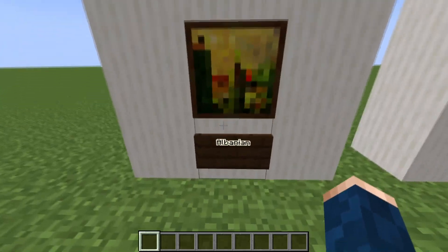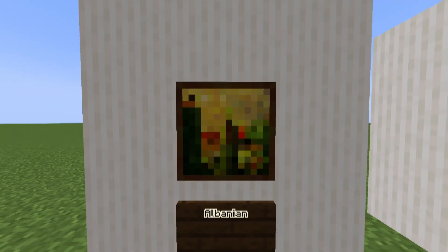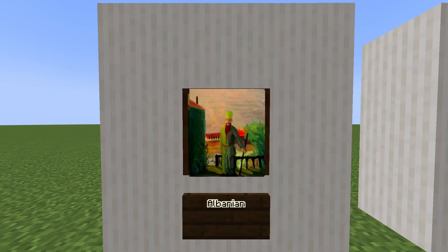Starting with the smallest canvases that are 16x16 pixels, we have the Albanian. At first glance it might look like a cactus, or maybe a pickle, but as the name suggests, it's actually a man wearing a fez, standing next to a house and a bush.